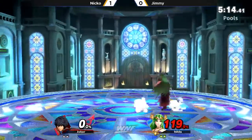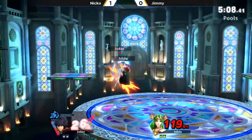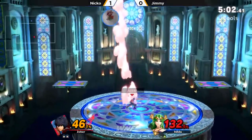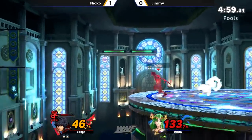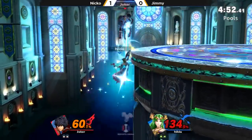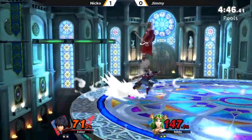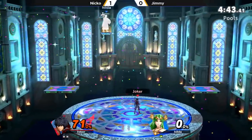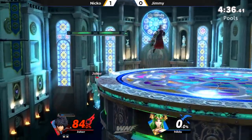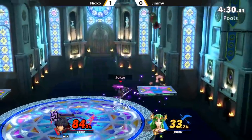We're going to move down to two stocks apiece, but Jimmy trailing by quite a bit and sitting at 120. Forward air to dash attack is going to be an easy 20% and two neutral airs taking him to 46. Great exposure from Jimmy — he's down a lot of percentage but shows no fear, comes straight in. He goes for it all with a down air attempt, but not going to connect, and neither is Niko's. We're going right back off stage. Back air — I'm not sure about going for that when you have him off stage in Smash Art.